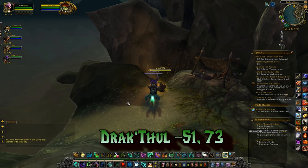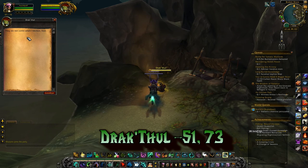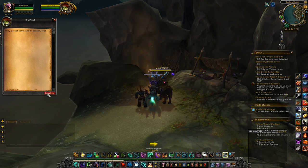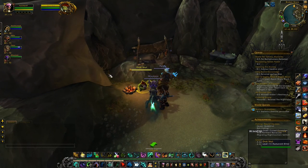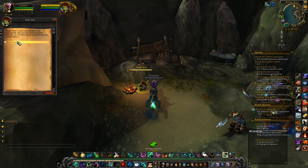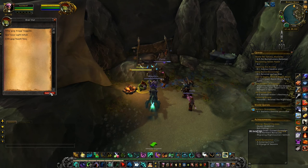Once you pick up the Weathered Relic from the Musty Cave, head back to Drakthul at 51, 73 and tell him about it. Go through all the conversation options until he again tells you to go away, and once you do that you'll be able to click the orbs in the world. You have to click them in a specific order, which I'm going to show you now.